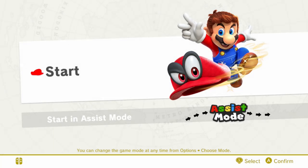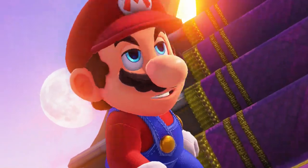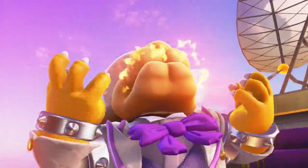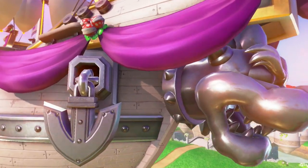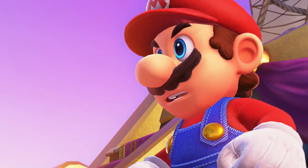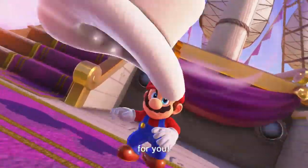So we begin. No assist mode — we're going to play at full difficulty. Max difficulty like a pro. Mario in the skies above Peach's Castle — it's Bowser! Mario vs. Bowser, a clash that will happen for all of time. They are the greatest of rivals. It appears as if Peach is in trouble again. Who would have guessed?